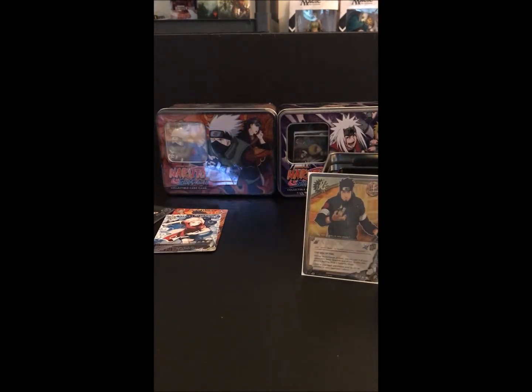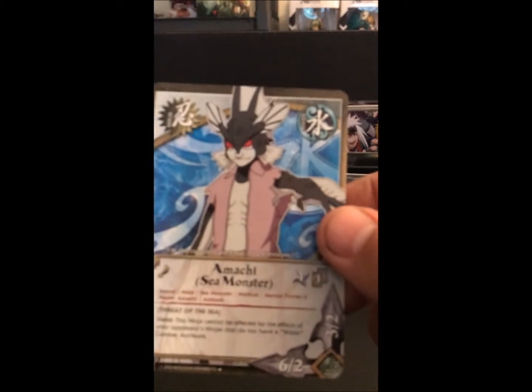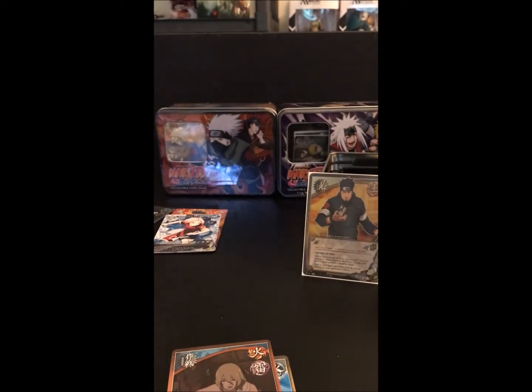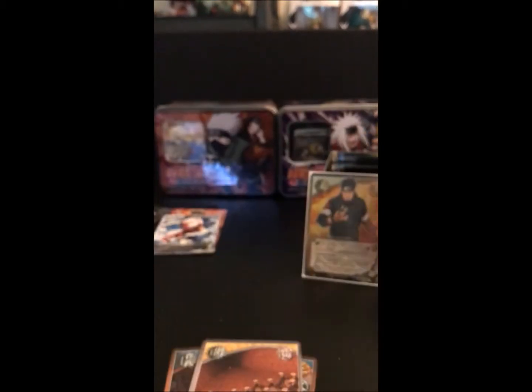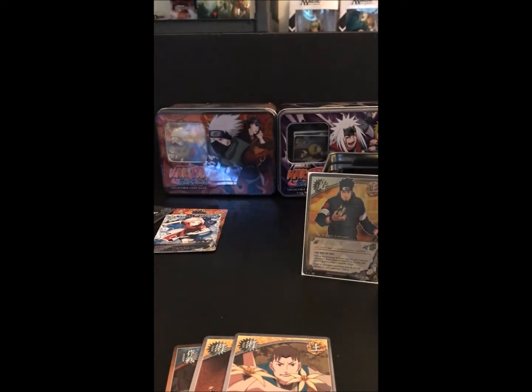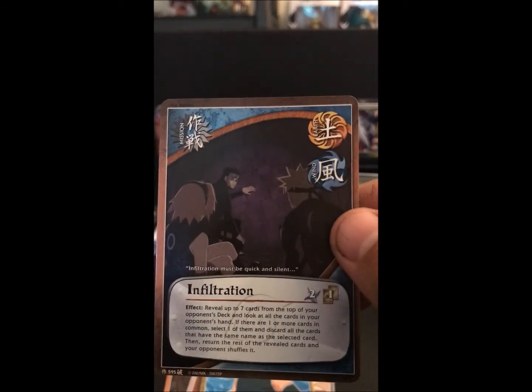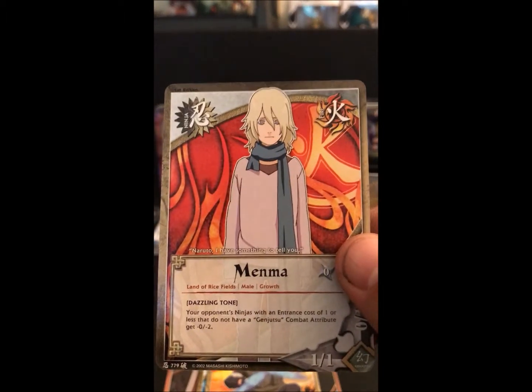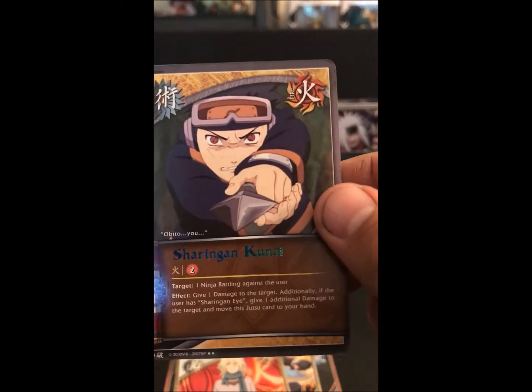And then the last booster is Broken Promise. We have Amachi, Sea Monster, Last Message, Foil Water Style Waterfall Basin Jutsu, Power of the Clones, Flower Shuriken Burning Petals and Fallen Leaves, Saiga, Infiltration, Asuma Sarutobi, Menma, and a rare: Sharingan Kunai.